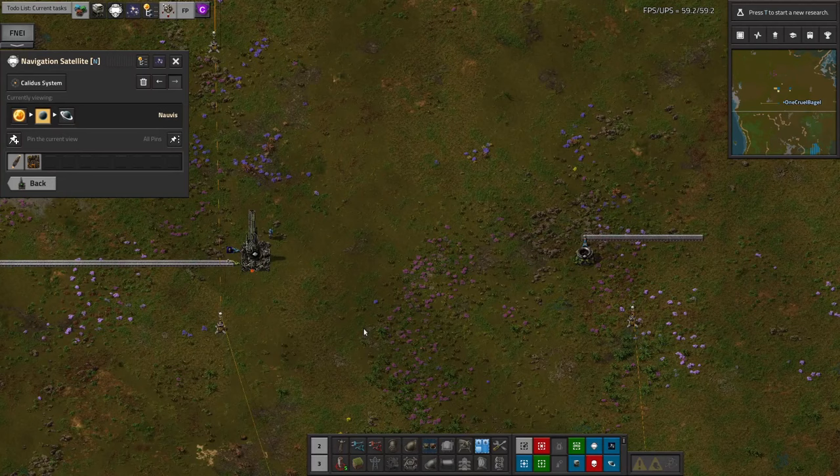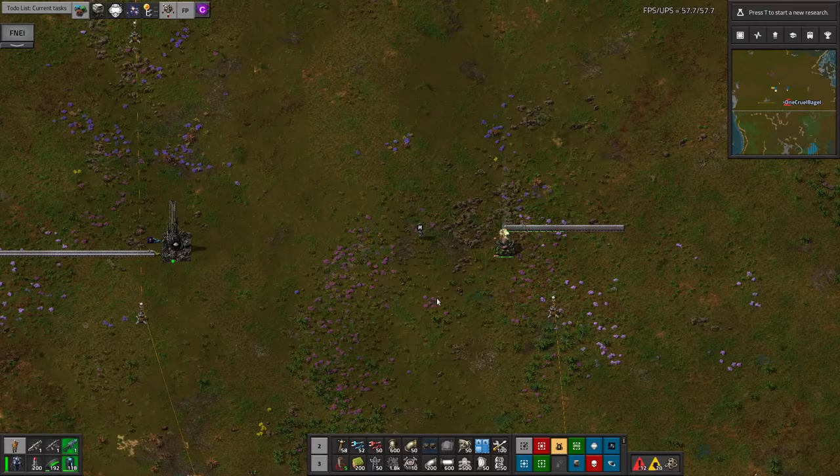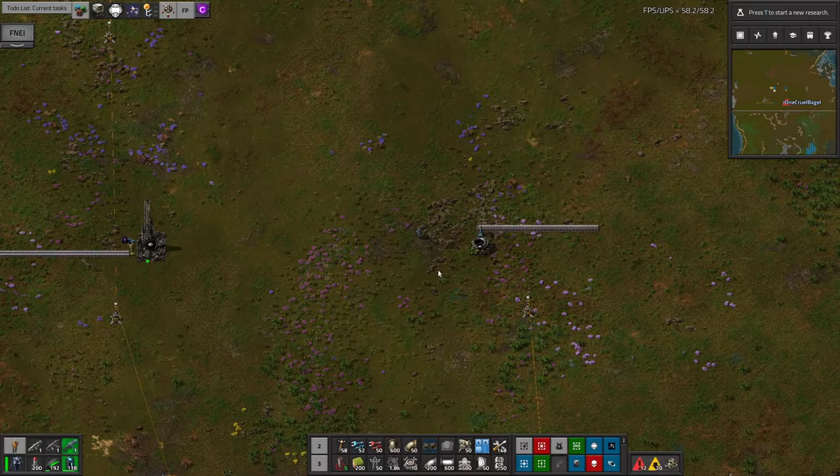The problem with this setup is that the delivery cannon doesn't know how full the receiver chest is, so it will never stop firing. This means that eventually the delivery cannon chest will fill up and the capsules will start to crash land, causing damage to absolutely anything in the area and scattering some of that resource on the ground. Like this.